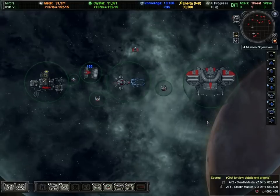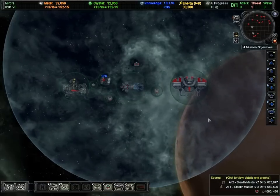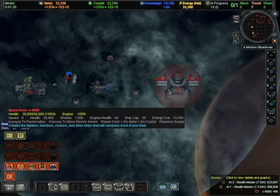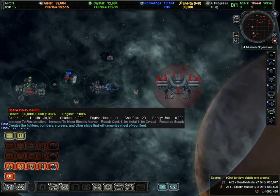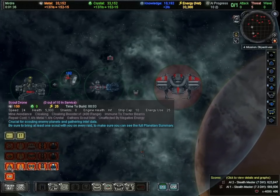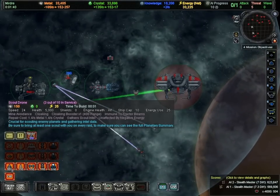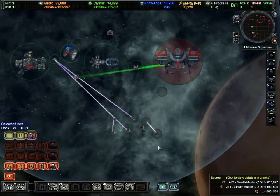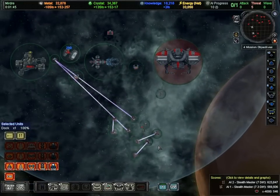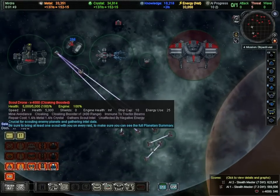The first thing I want to do is start scouting. I'm going to select my space dock, right-click to make a gather point, and create ten scout drones. Both of my Mark II engineers are already accelerating that, so these guys get built really, really quickly.